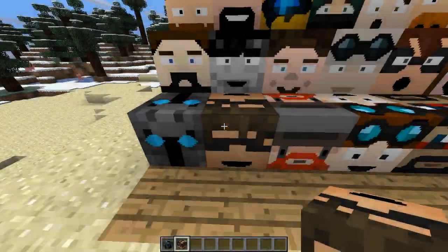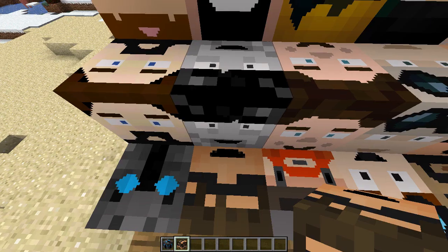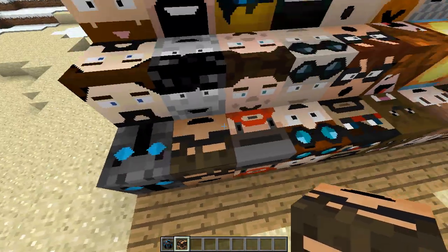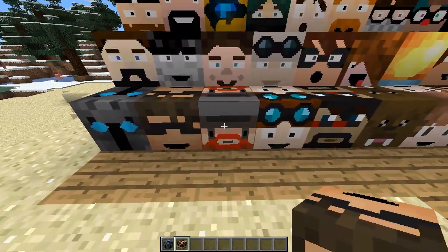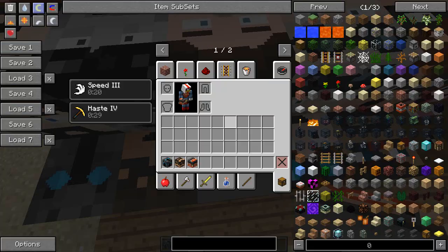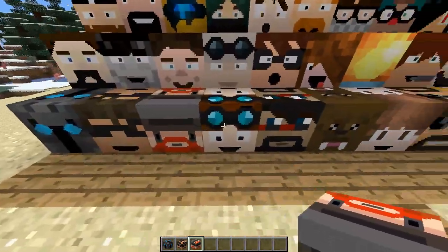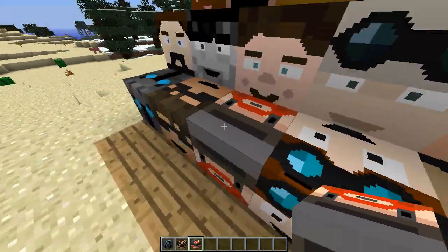Next we have Sky Does Minecraft, and you'll need a block of gold — who'd have thought it. If I hop up onto Sky, he gives me Speed 3 for 30 seconds, which is a very nice buff, although slightly expensive with the gold block. Then we have Honeydew — Simon — and of course a Jaffa Cake is required. Once you step on Simon you get Haste 4, which is pretty cool. I've got Speed and Haste at the same time now.